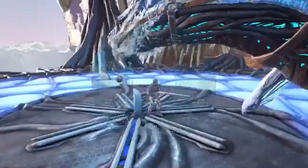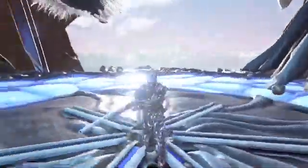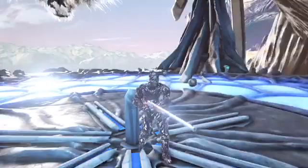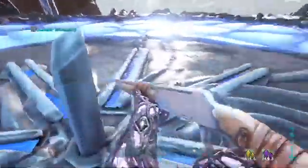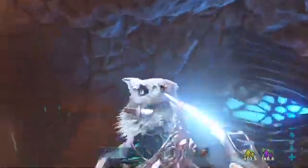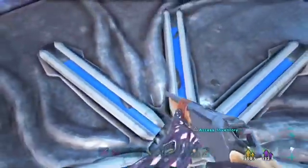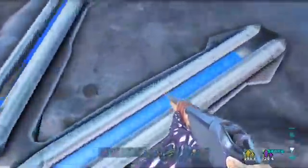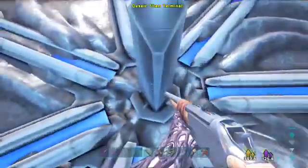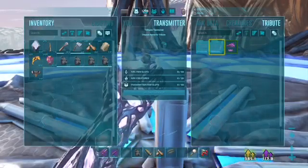Hey, what's going on guys, I'm Centraxion and this is ARK Extinction. I still got this corruption because there's been too many corrupted dinos and the desert titan has been corrupting the air. I got a little bit of corruption here so we're gonna kill the Desert Titan to get rid of it. We're here at the Desert Titan terminal. Last video we did the desert cave — go check that out in the playlist on my channel, subscribe while you're at it.